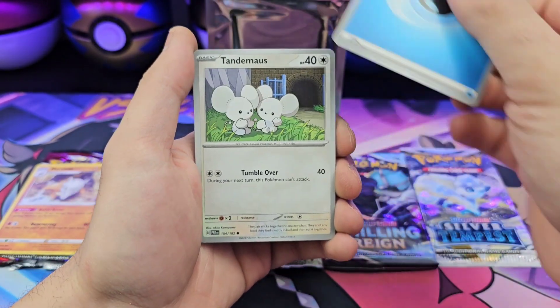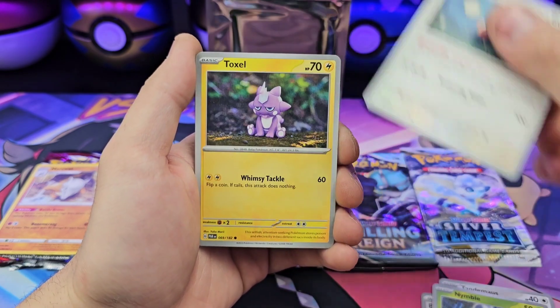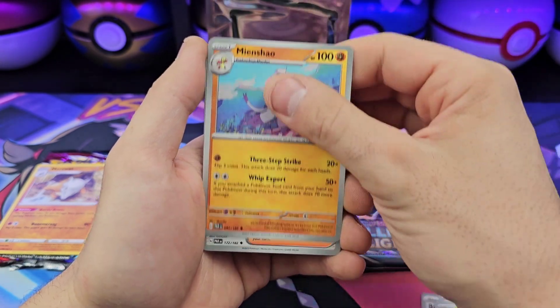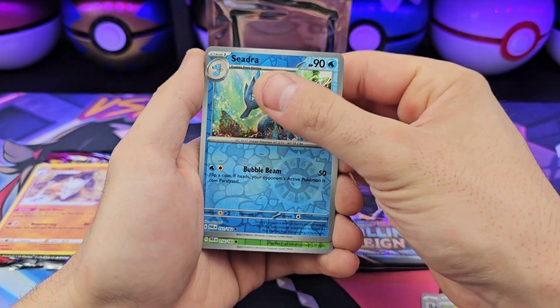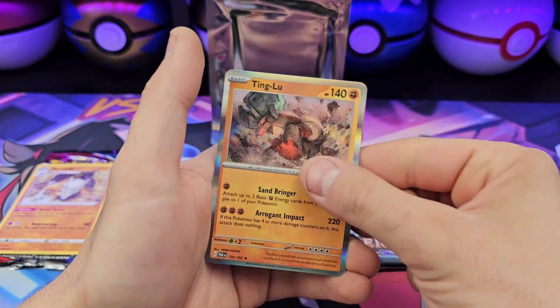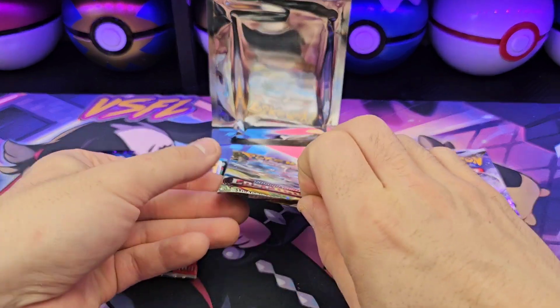Water energy, Tandemaus, Spinda, Toxel, Professor Sada's Scenario, Mimikyu, Armarouge, Rika, Cedra, Ting-Lu regular hollow — onto Lost Origin.